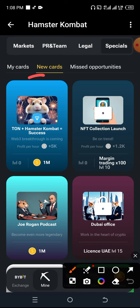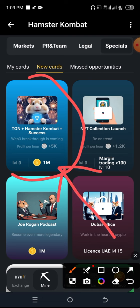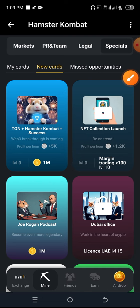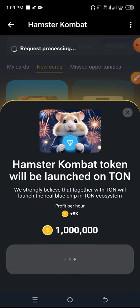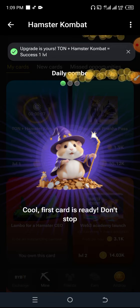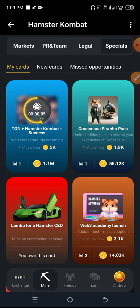While we're still waiting for USDT, this card right here is one of the cards: Turn Plus Hamster Combat Success. This is the first card — it's going to cost you a million tokens. I'm going to click on Go Ahead, and automatically we have gotten the first combo card for the day.